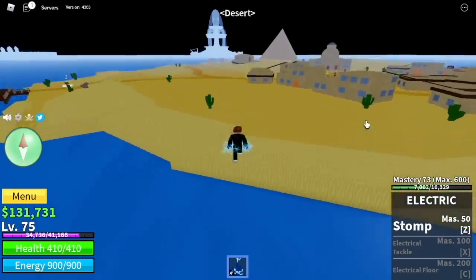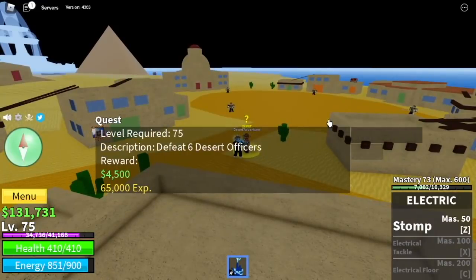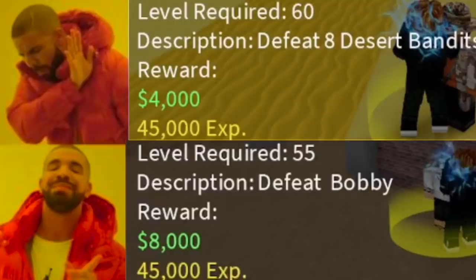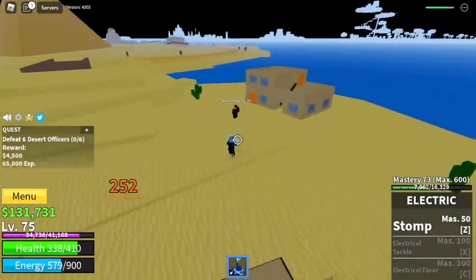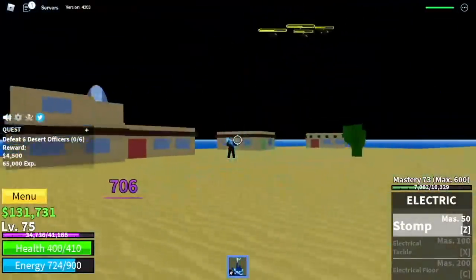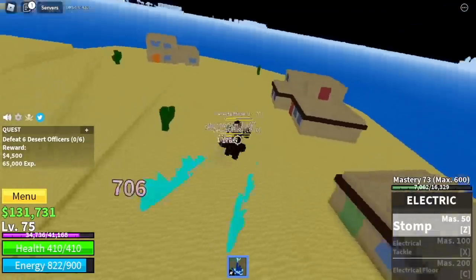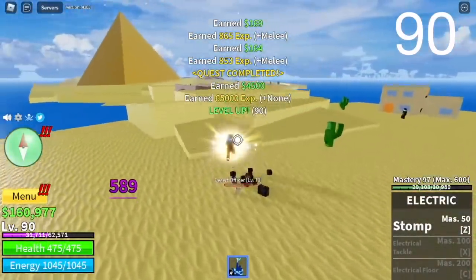Next island, the Desert. As you can see, we skipped a quest — we're going to start with the desert officers. Why? Because the Bobby quest will give you the same experience and it's easier to defeat, which means you can save more time. But it depends if you want to defeat the desert bandits. So the desert officers are located here. Lure them, use your Z skill until you defeat them. You can also use your left clicks. You're going to do this until you reach level 90.